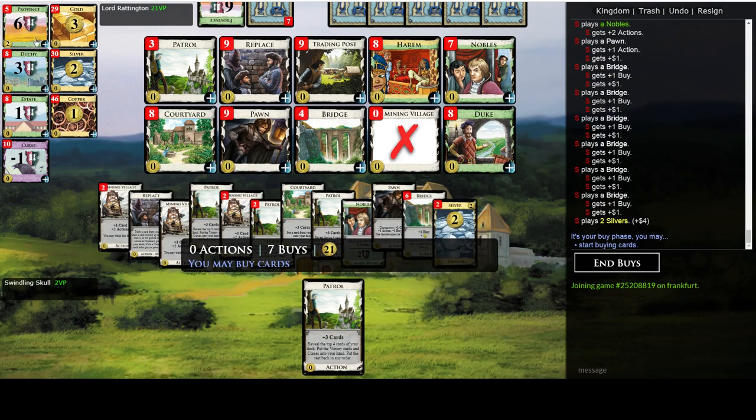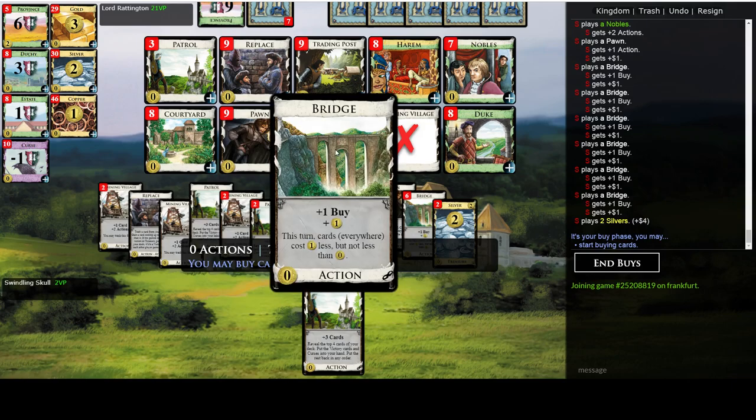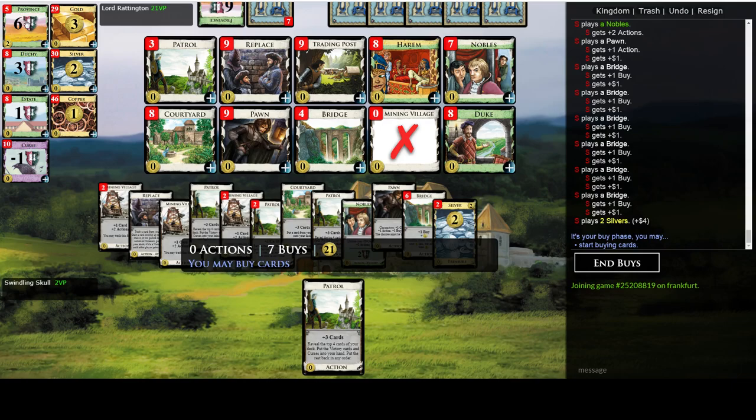Play all the Bridges. As you can see, the Provinces are not as expensive as they used to be on this board. Bridge without any significant support is already strong, and when we have Throne Room or King's Court from the Prosperity expansion, it just goes crazy. It's just a very good card.